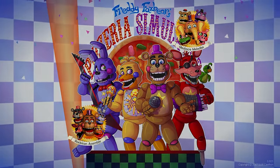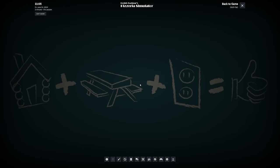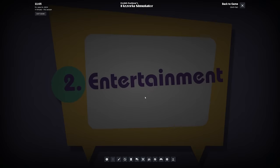Certain parts of the games, especially FNAF 6, lock your mouse down during gameplay when the mouse isn't being used. Usually alt-tabbing doesn't work. However, hitting Shift-Tab or whatever keybind you have to open up the Steam overlay will unlock your mouse so you can use it again. This is especially helpful when doing a later glitch in FNAF 6.